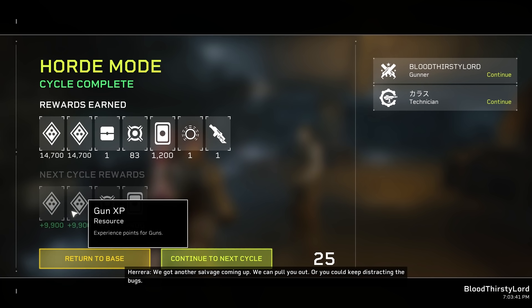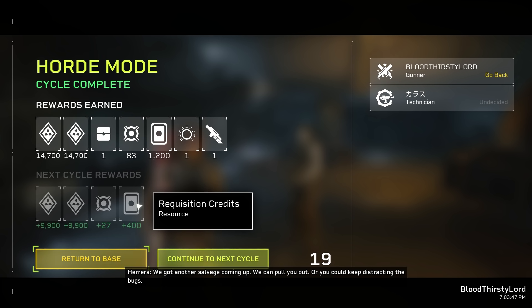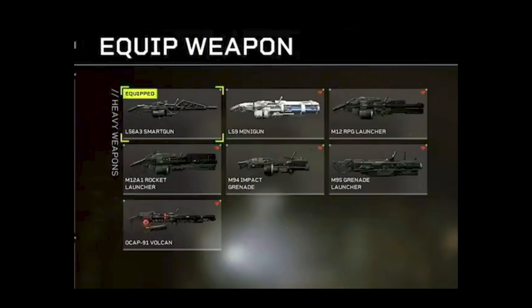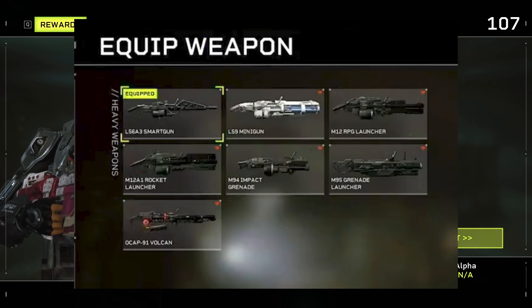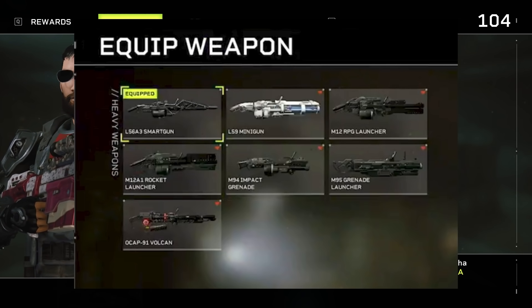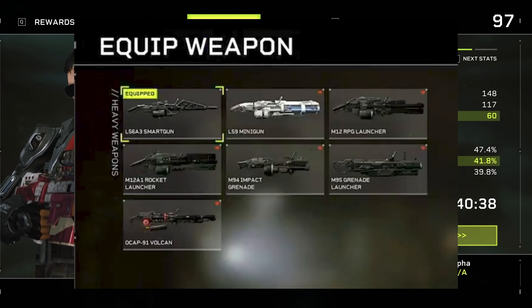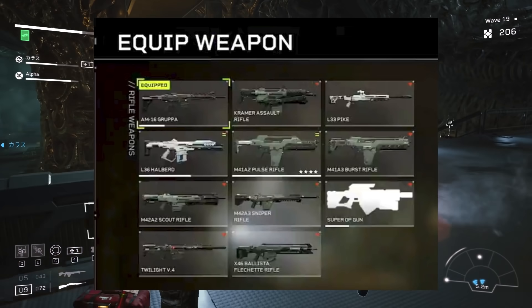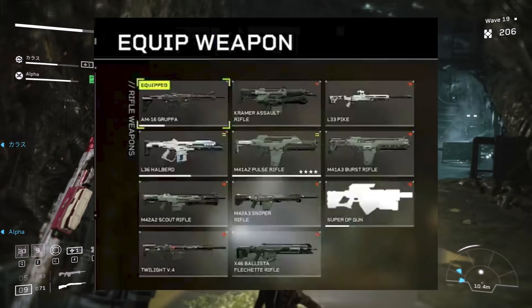The chance of that image being the new class is maybe very low, but the possibility of it being a Season 1 DLC cosmetic is pretty high, also obtainable from the Endeavor Pass within the game. Two weapons we can expect in the future — possibly as Season 1 drops — are the L59 minigun, which seems like a synthetic minigun with plasma tech weaponry, and the L33 Pike, an assault rifle that falls into the sniper/rifle section of Aliens Fireteam.